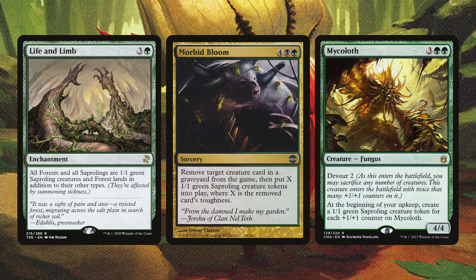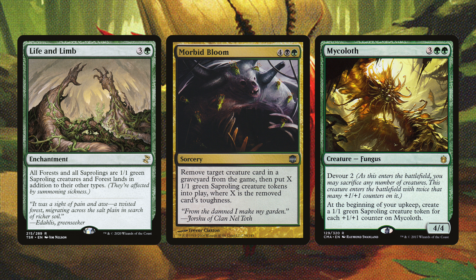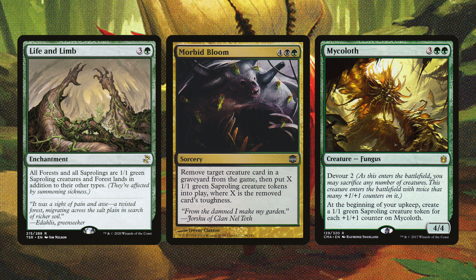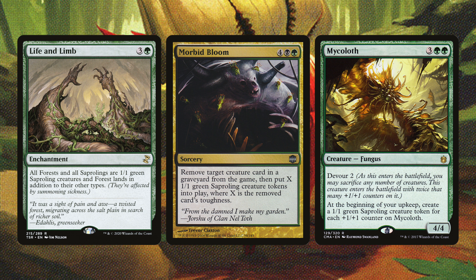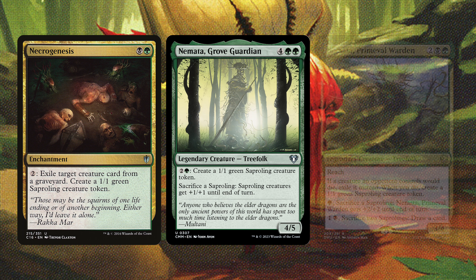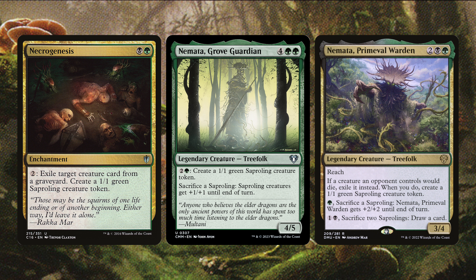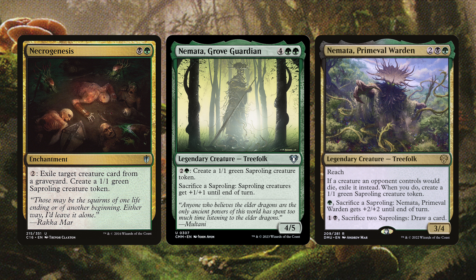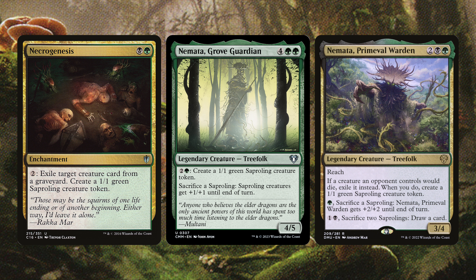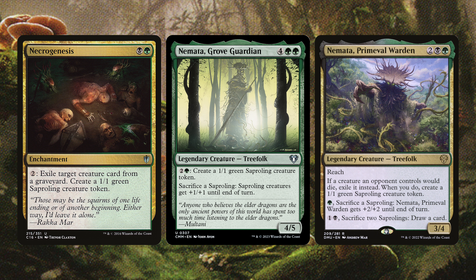Next is Golgari Germination, Greener Pastures, and Jade Mage. Golgari Germination creates 1/1 Saproling creature tokens whenever a non-token creature dies, which is great in this deck. Greener Pastures creates 1/1 green Saproling creature tokens for everybody — not the best, but the Mycotirant has trample so we really don't care about giving away these 1/1s. Jade Mage for two and a green can create a 1/1 green Saproling creature token.